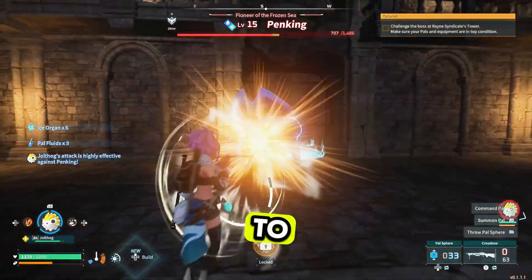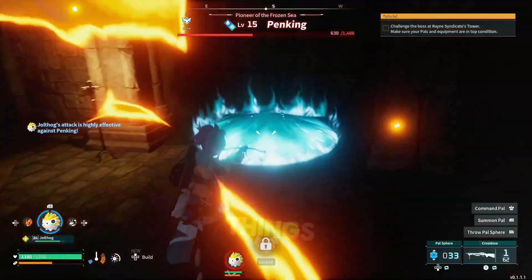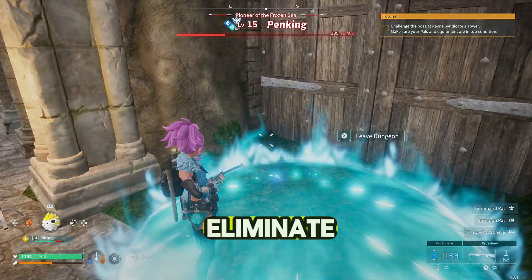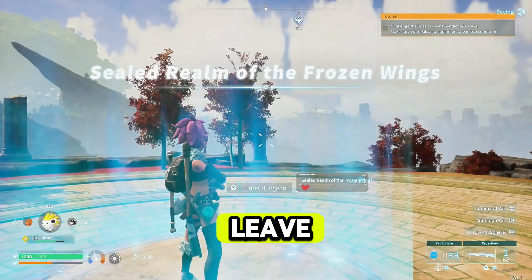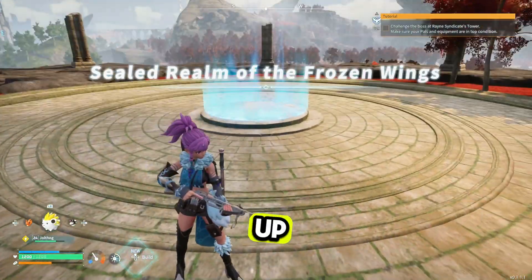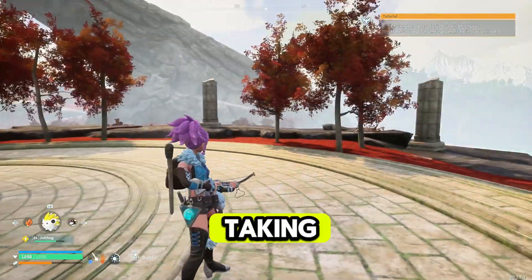This is a great way to farm different types of items. You don't want to take Penking out, because eliminating him will basically end the dungeon. So make sure you leave once you've collected your loot, then wait for everything to load back up.